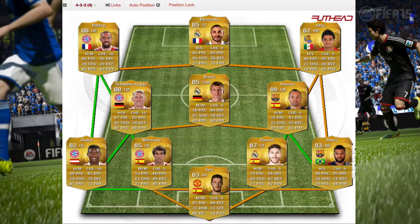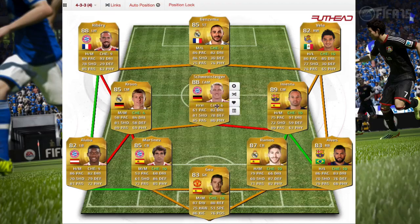I hope you guys use this squad builder. It is 513k on Xbox — prices will probably go down — and 772k on PlayStation, so it's quite a bit higher there. All players have either 9 or 10 chemistry, and with loyalty they'll all hit 10. The overall team chemistry is 97.